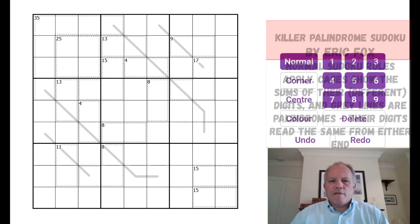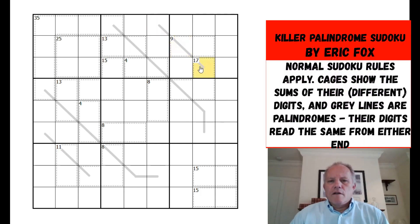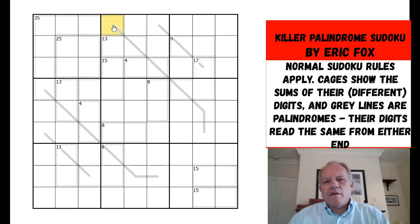Palindrome rules mean that along the lines they read the same forwards as backwards, so the practical effect is that these two cells at the ends of this line must be the same. For instance, we could have one two three, but only if we started the other end one two three. Killer rules also apply, meaning this cage must add up to the given number — 35 — and must use seven different digits. Those are the rules of killer palindrome, alongside normal sudoku rules. Do try it on the link below the video before watching my attempt — let's get cracking.